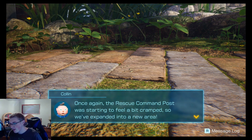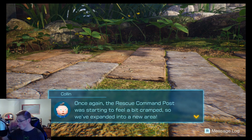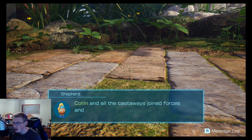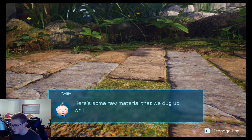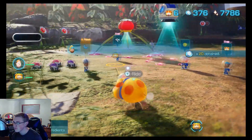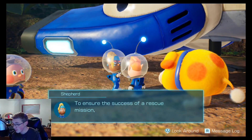All right, we're back. The rescue command post was starting to feel a bit cramped, so we've expanded into a new area. Colin and all the castaways joined forces and worked hard to make this happen. Here's some raw material that we dug up while clearing the new space — I'm sure you'll find use for it. We're all set to learn new skills.